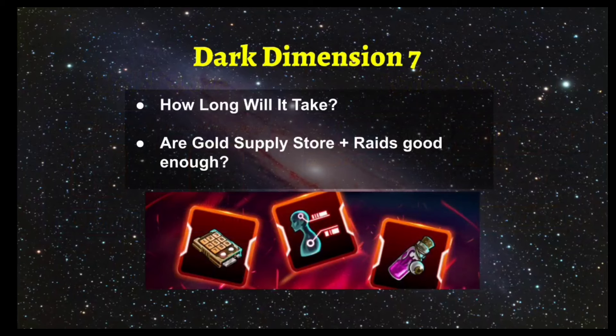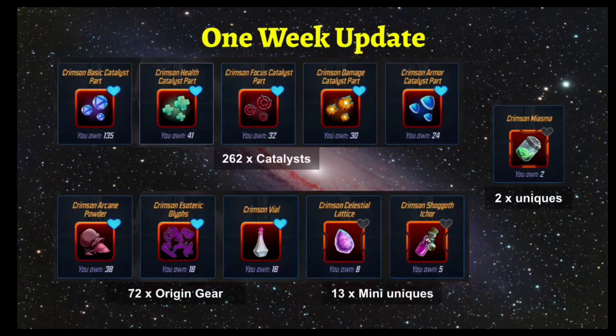What we're trying to accomplish is a gauge of how long Dark Dimension 7 is going to take and whether the gold supply store and raids are good enough. Once the developers allow more of a mainstream avenue, we can get DD7 faster, especially for end-game players. Typically it takes two to three months to enter, then another two to three months to finish. This is a brand new resource — we saw this with Dark Dimension 5 when teal gear was first introduced — so they have to bottleneck it since the company has to earn money too.